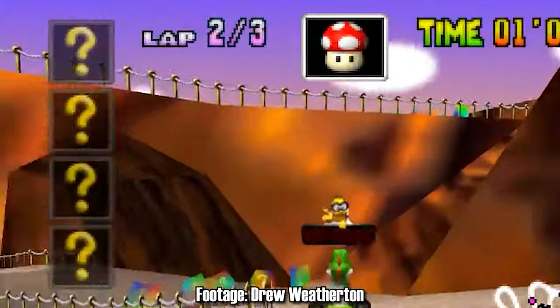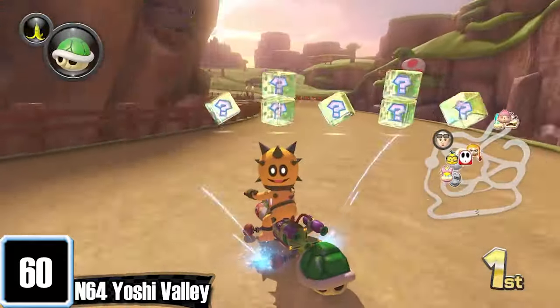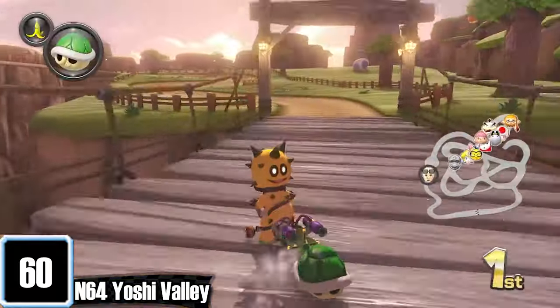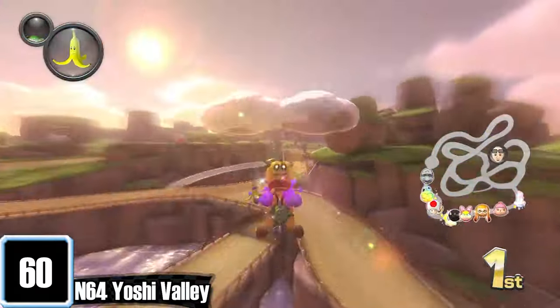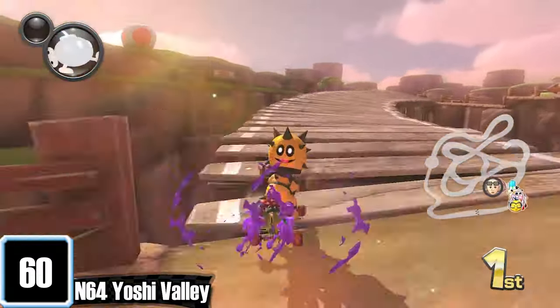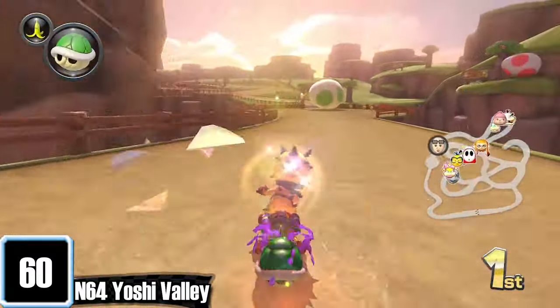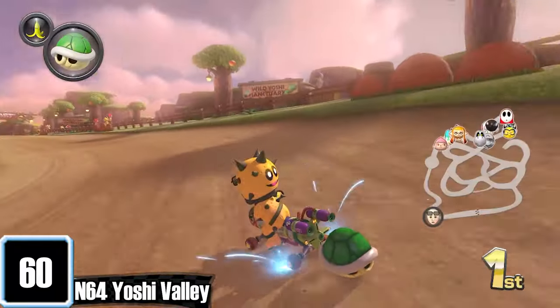We're at the point in the video where it gets incredibly hard to rank these courses, so everything from here onwards is B-tier. Here is Yoshi Valley. You know how in the original it wouldn't tell you what place you're in? I honestly wish they kept it that way — it would have been such a unique gimmick and would have placed higher. The multiple paths is what stands out most, but sadly the fastest route is on the far left, making the other lines feel pointless. Other than that, it's a great track.